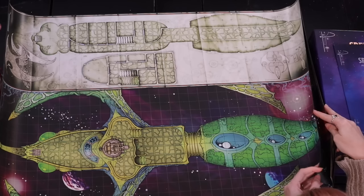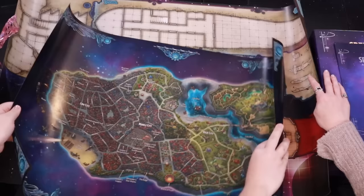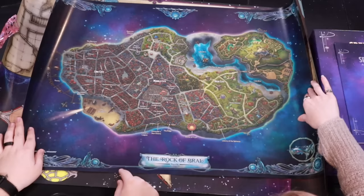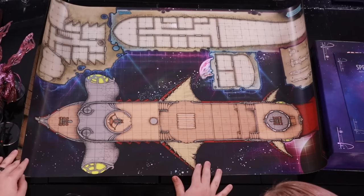Oh my god. We can put them together, and they're reversible, right? Yeah, they have two sides. And the other side — there's a tree on it? That's so cool. Whoa! The Rock of Law, that's so pretty. This is just so cool to throw out to your players. We've been playing Witchlight and it's really cool when Colton whips out one of these maps — it's full-sized. Really awesome.